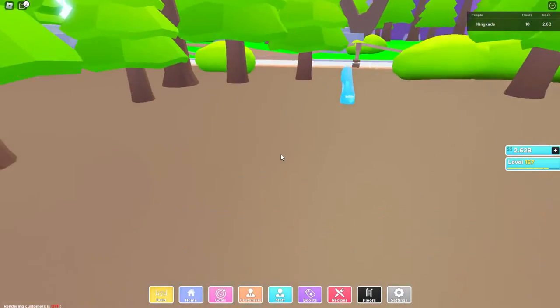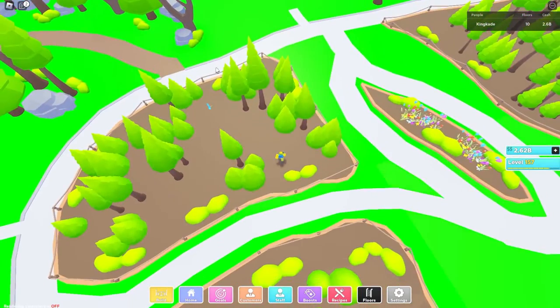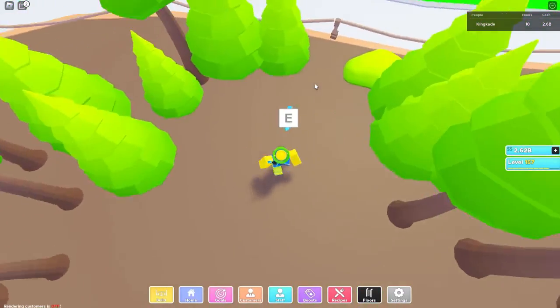Right here is the slipper. I don't think it spawns in the same spot every time, so I'm going to be showing y'all the best way to easily find it. But if it does spawn in the same spot, it's just like in the corner right over here by these trees.